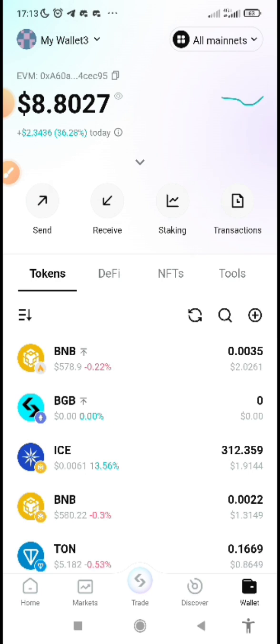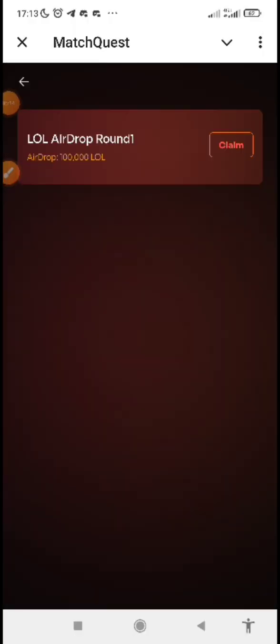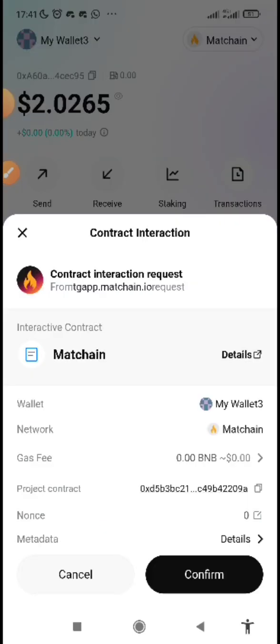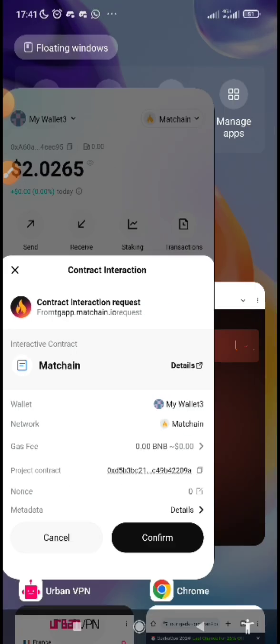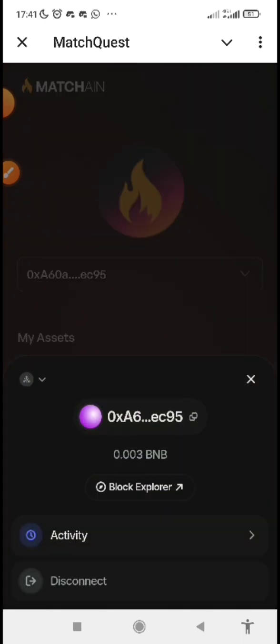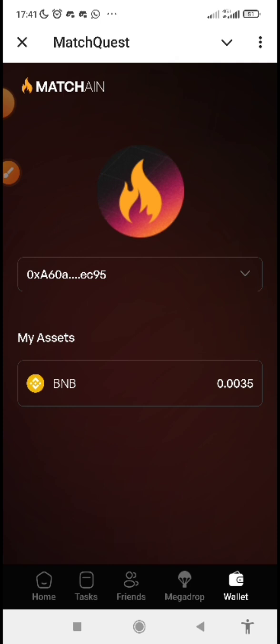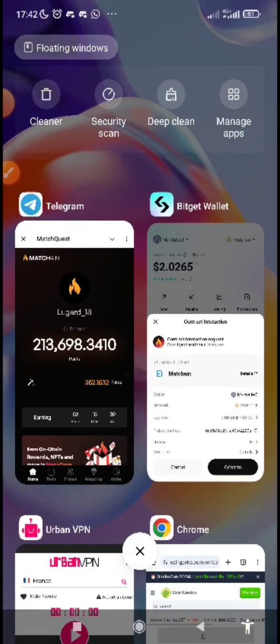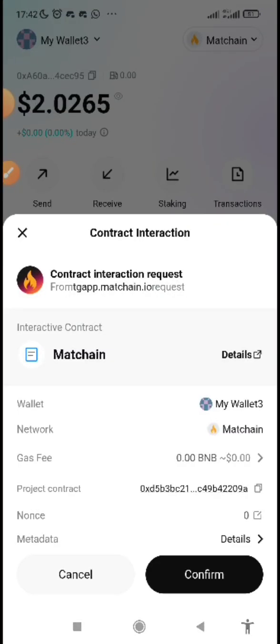Now go to Telegram and click 'Claim It Now.' The airdrop page will load — click Claim. A BitGet wallet popup will appear; click on BitGet wallet to confirm. If the popup to confirm the transaction doesn't appear, go back and disconnect your wallet. Scroll down, click on Wallet, then tap Disconnect. After disconnecting, try the claim again and confirm the transaction.